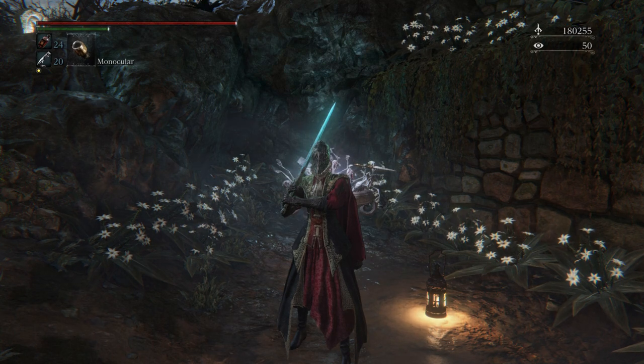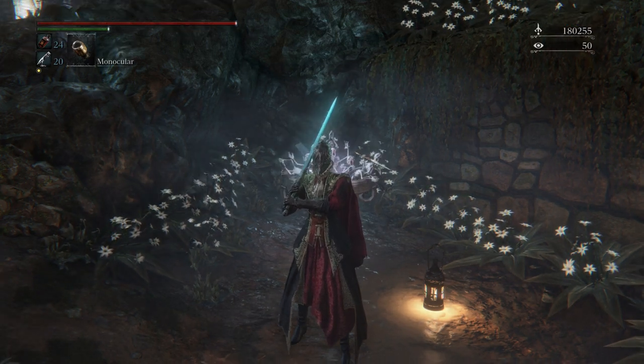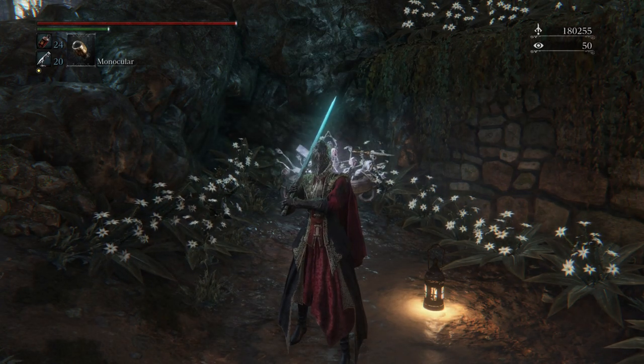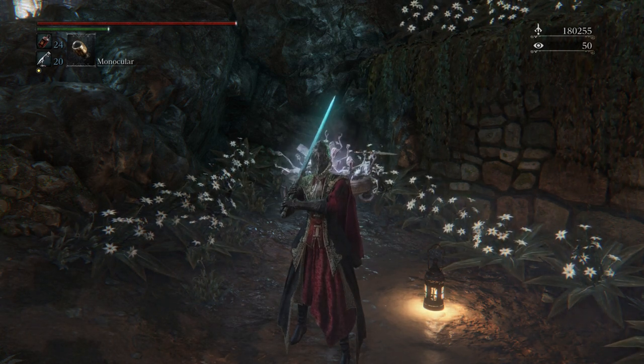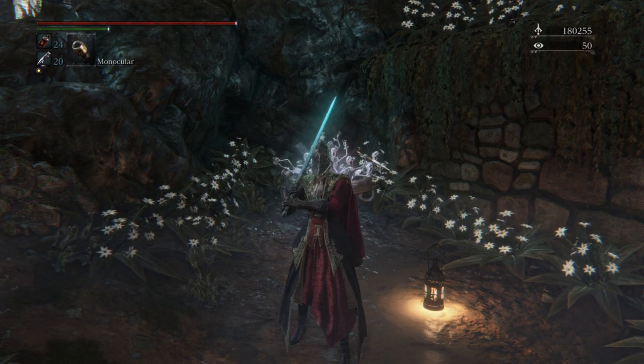In the previous episode, we played through the Upper Cathedral Ward and the Orphanage, and we fought the Celestial Emissary in the Lumenflower Garden, before making our way through a window down and fighting Abratus, Daughter of the Cosmos.